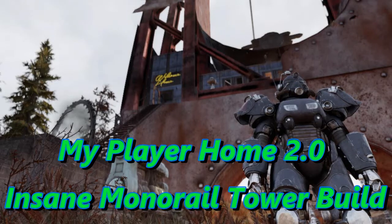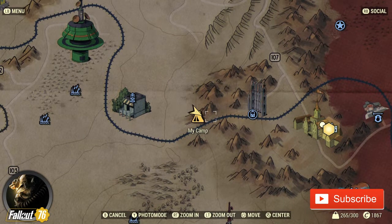Hello everyone and welcome back to Fallout 76. I'm RebelTW and here is my player home. My camp is located in between the monorail elevator and the lookout right here on the map.